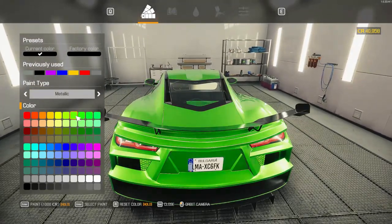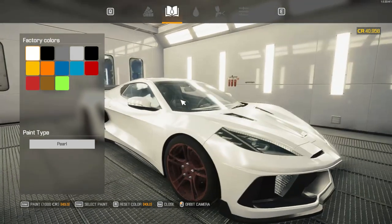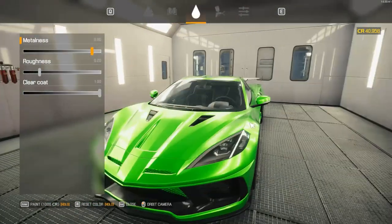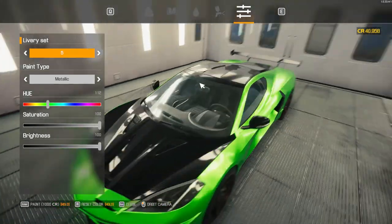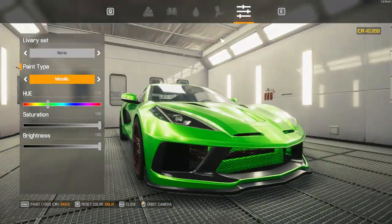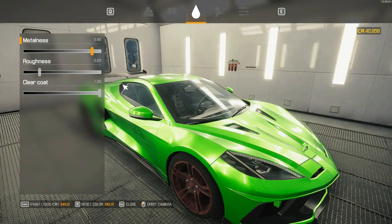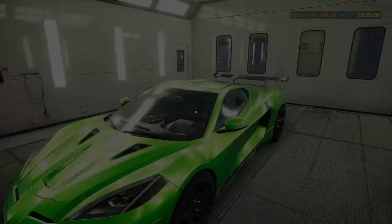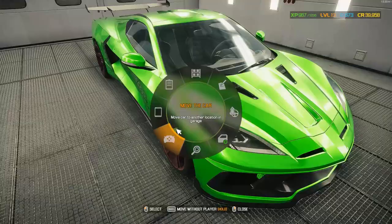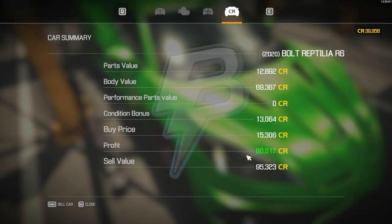That doesn't look bad. We can do different things now — this looks nice, we can also add different things. That looks so cool. Let's keep the selected paint. That doesn't look too bad — not bad at all. Wow. Let's move you back. I wonder how much this car will be worth now — 80,000! Holy crap, that's a lot. We practically did nothing.